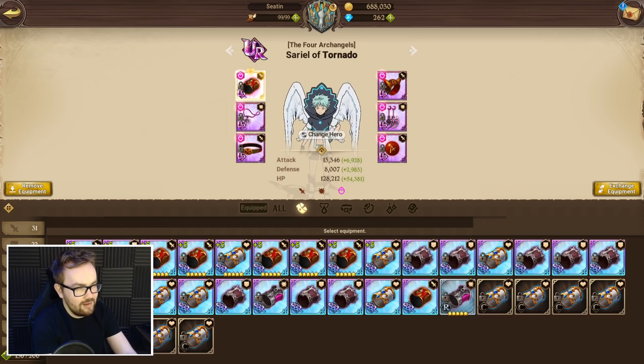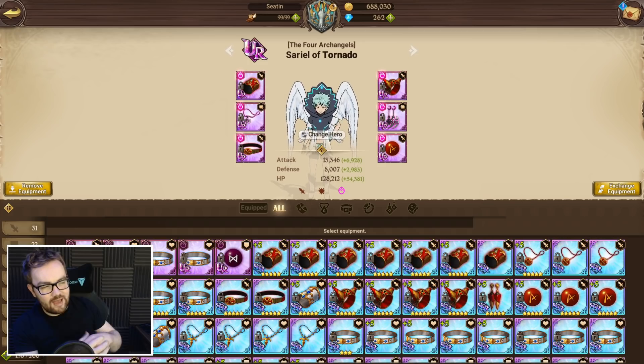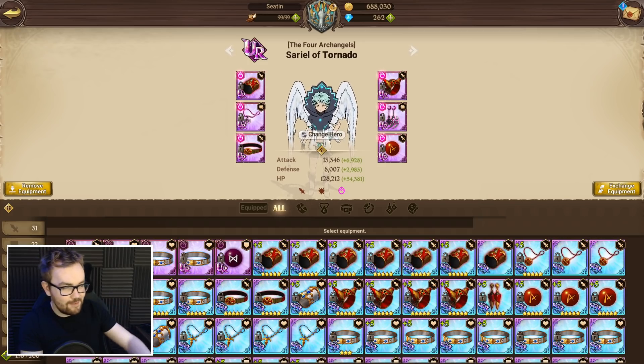Some people on the Japanese version have geared him with health and also crit damage. But I think for metas moving forward and general PvE use, attack and crit damage is just so much more enjoyable. Personally, I am of the belief that the attack set just massively outweighs the value of the health set, generally speaking, for the character himself.